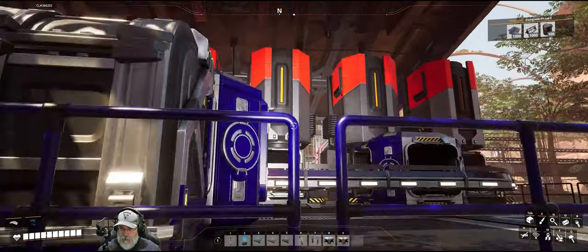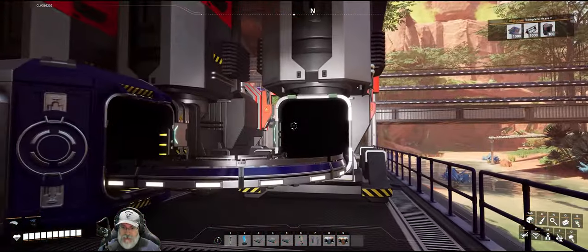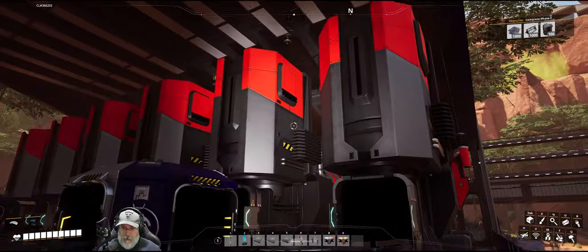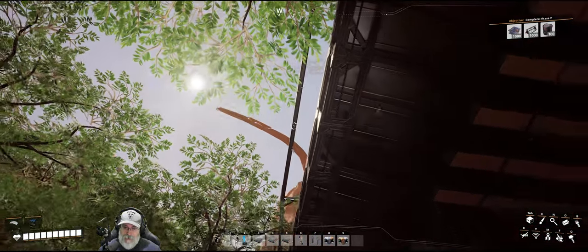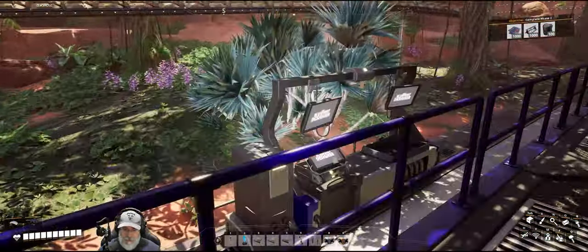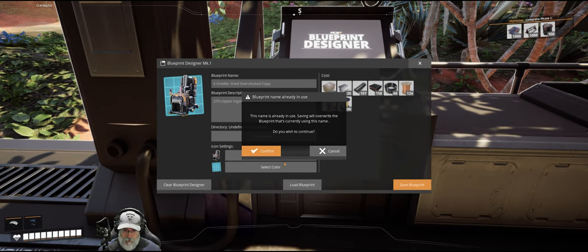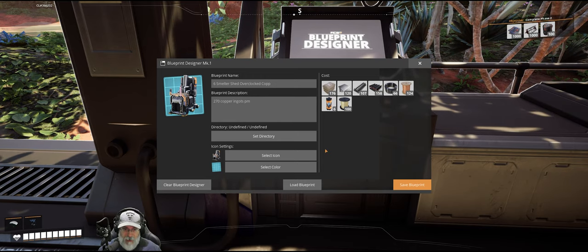Anything you can build in a four by four grid for the mark one — and there's also a five by five mark two in 1.0 — you can save in a blueprint and load it at any point, provided you have all the materials. You can modify it, copy it, and save it as a different blueprint with variations. There is a height limit, so you can't build beyond the top bar. When done, click save blueprint, and if it already exists, it'll ask if you want to overwrite.